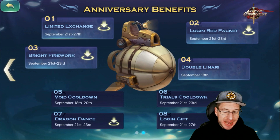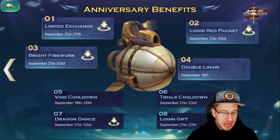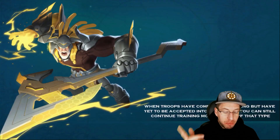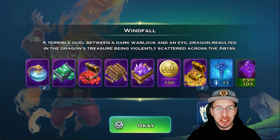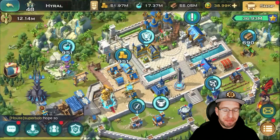Next we have void cooldown — I believe that just ended — but we do have dragon dance. Dragon dance means that we're going to get double the rewards from the dungeons. So if we look at our abyssal dungeon... we just have one pop up — it's above Denji. If we select Denji with the exclamation point above his head, look at all of that amazing loot. We're going to collect all of that right now.